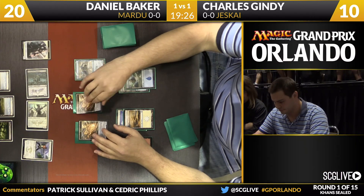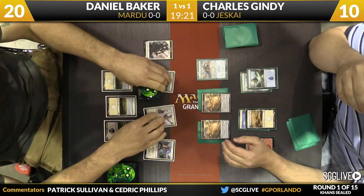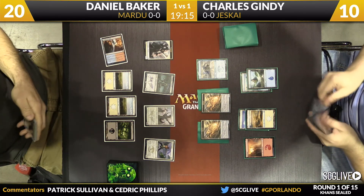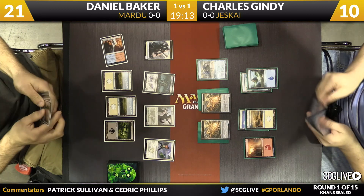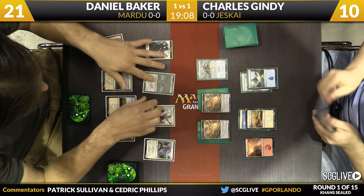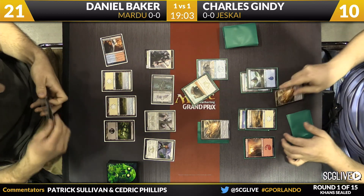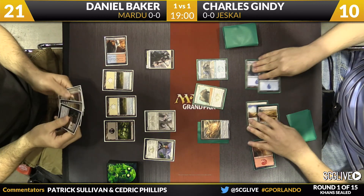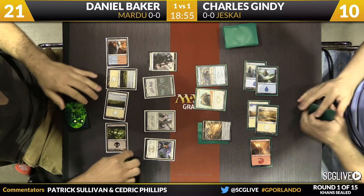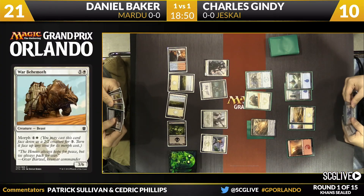Gindy plays his fifth land — two islands, two plains, and a mountain. He passes back. That's five mana — the flash point for morphs. There's no Abzan Weaponmaster in Gindy's deck; the only gold card is the Mantis Rider. But Baker doesn't know that — he has to respect it. The Blood-Chin Champion — Gindy's going to un-morph right away with the Ainok War Behemoth to eat it, not scared.